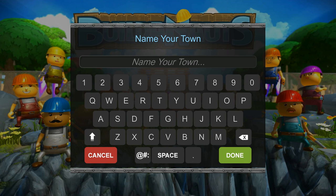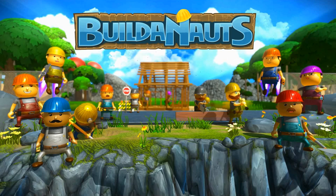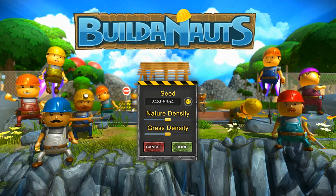Obviously the first thing we've got to do is name our town. I'm going to go with... Oogley Boogley. It sounds beautiful. It sounds unique. And I think we're going to be the talk of the whole city because our little town — it's going to be the best, obviously.